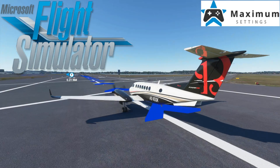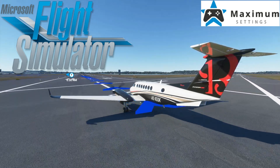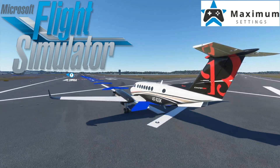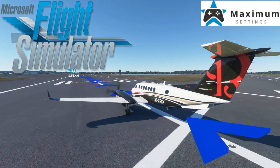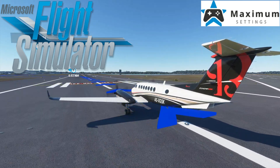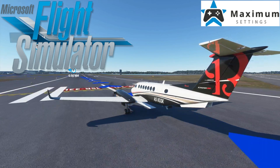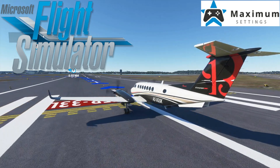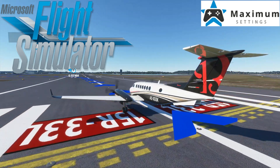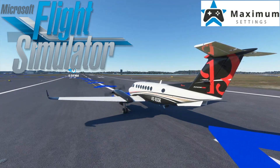Anyway guys, that brings us to the end of the video. Thanks for coming to check it out. Microsoft Flight Simulator 2020 running on maximum settings on the 2080 Super build. If there are updates to the game or drivers that help this run better and I see a major difference, I'll definitely do an updated video and revisit things in the future. I thought it would be nice to go ahead and get this out for you to see how it's running on the rig, and I have more videos coming checking out this game on some other builds as well.